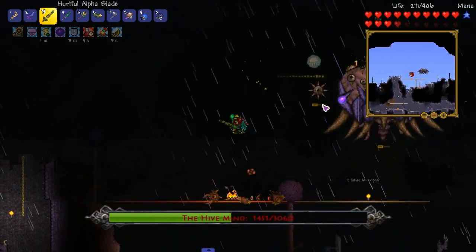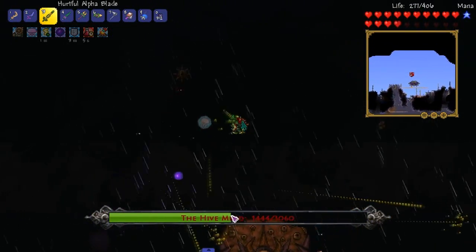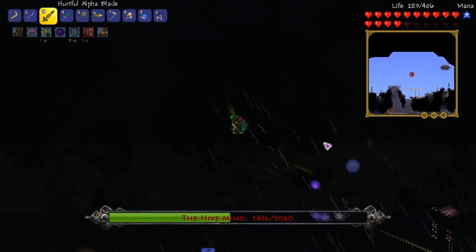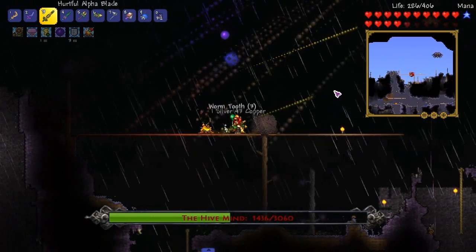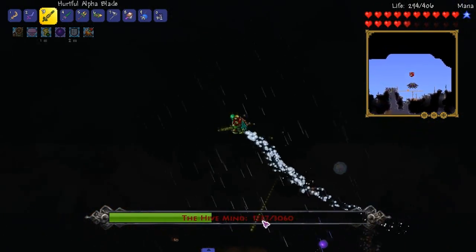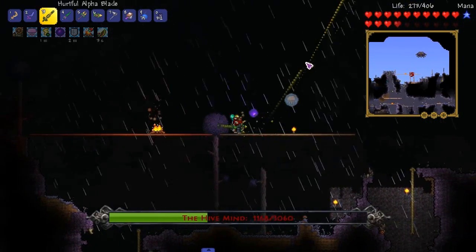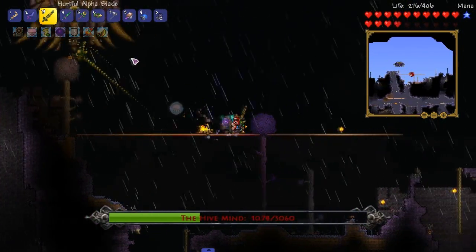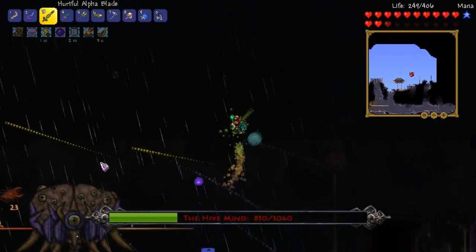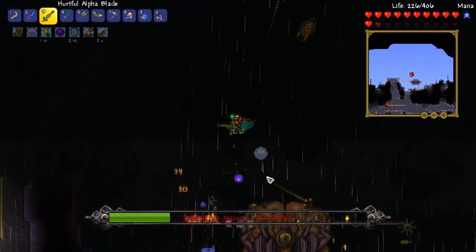Is this dude summoning in the worms? Y'all see that dodge? On purpose, I did that dodge on purpose. My nose is really itchy — he would do the ability as soon as I start scratching my nose. That's a pretty hard ability to dodge without accidentally dodging it like I did earlier.